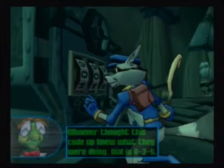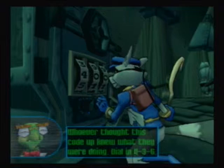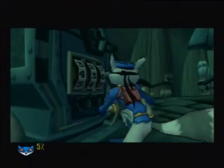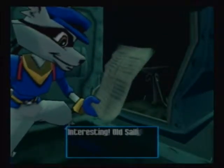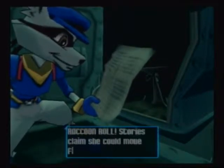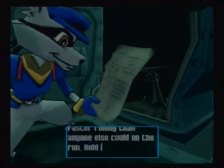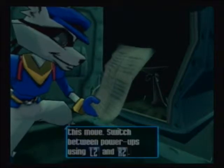Dial in 436! 436 it is! Old Sal and Cooper's fast getaway — raccoon roll! Stories claim she can move faster rolling than anyone else could on the run! Hold down the triangle button to use this move! Switch between your power-ups using L2 and R2!